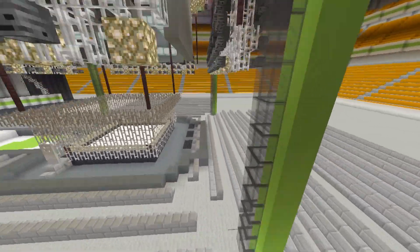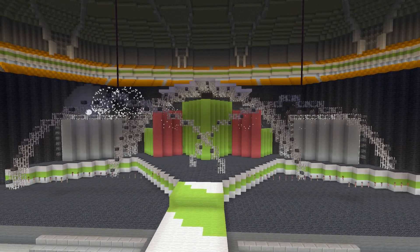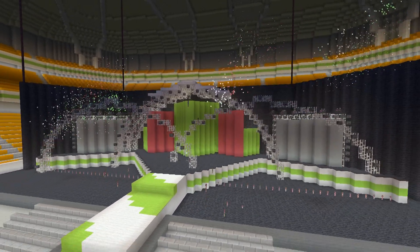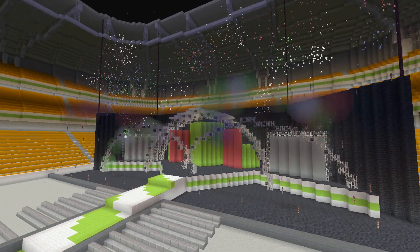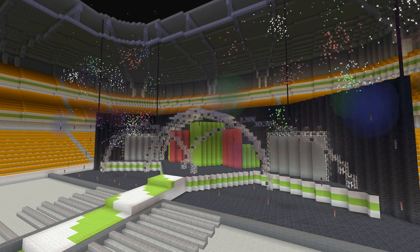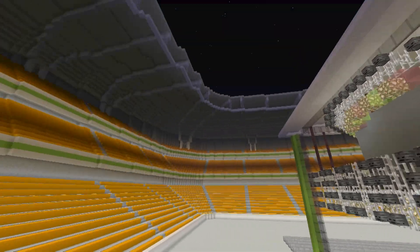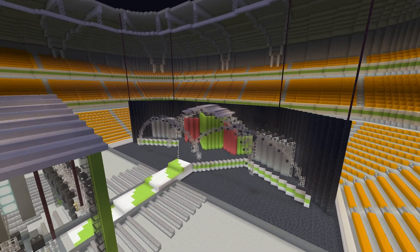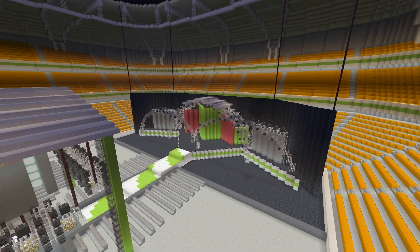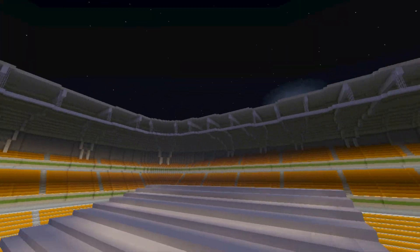This is what the stadium looks like — let's head down and flip the switch for the intro pyro for the show. We've got fireworks shooting off along those round circles in the front, then a couple of rows shooting off in the back, followed by a huge cluster of fireworks in the front. This is pretty close to what the actual fireworks setup was for this show. The only difference is I decided not to put any fireworks shooting off along the top of the stadium, because the draw distance in Minecraft isn't very far — even being this far away, we're already losing some of the wither skulls — so we wouldn't be able to see most of the fireworks anyway.